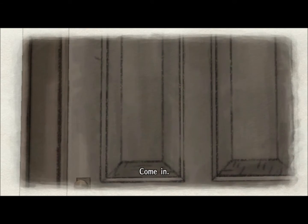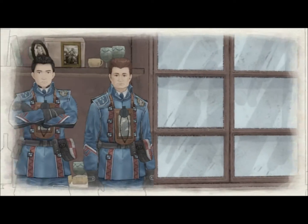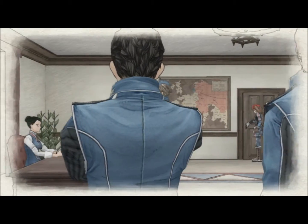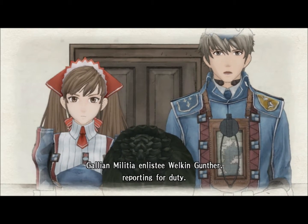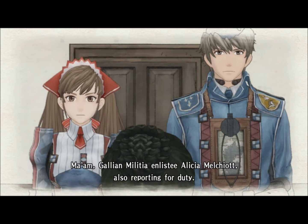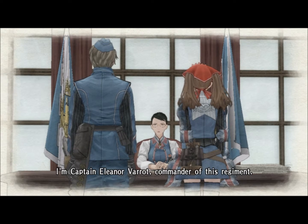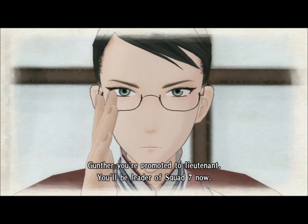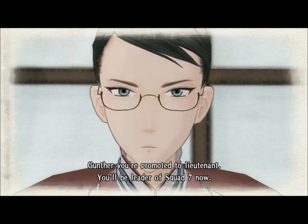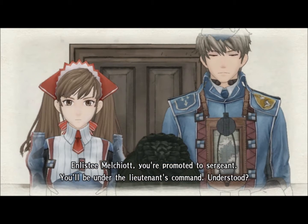You notice it's never Squad 1 or Squad 2 — it's only Squad random number in these stories. Gallian Militia Enlistee Welkin Gunther, reporting for duty. Gallian Militia Enlistee Alicia Malkiot, also reporting for duty. That's not a start, that's a headdress. Commander of this regiment. Gunther, you're promoted to lieutenant — you'll be leader of Squad 7 now. She did the glasses thing. You're promoted to sergeant — you'll be under the lieutenant's command.